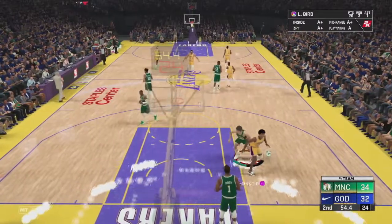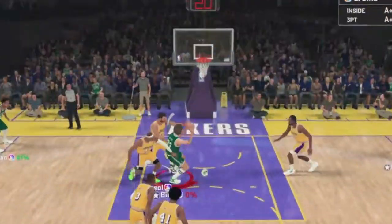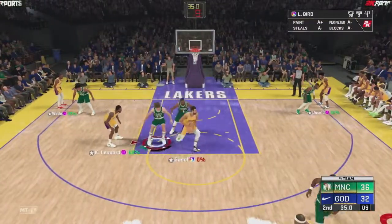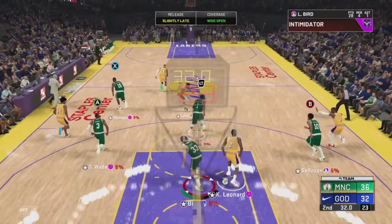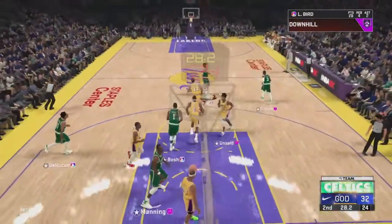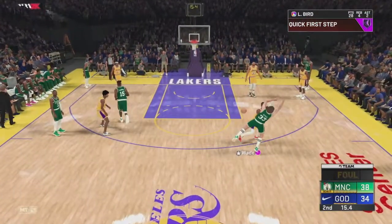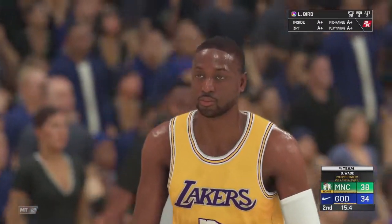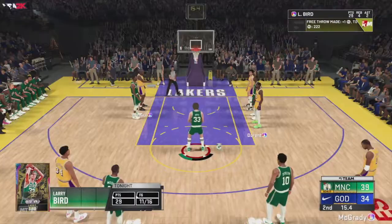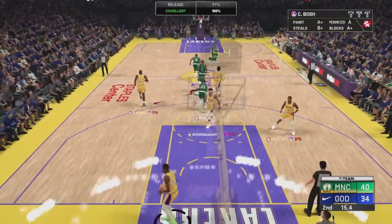Our opponent is catching up so we go right to the basket — Bird gets the tough layup to fall. Good board by Larry Bird, up to Danny Manning who goes all the way to the basket — nice pass by Larry Legend. Our opponent follows us for a foul; Bird greens the free throw. This one's for 30 first-half points — and there we go! He's on pace for 60.